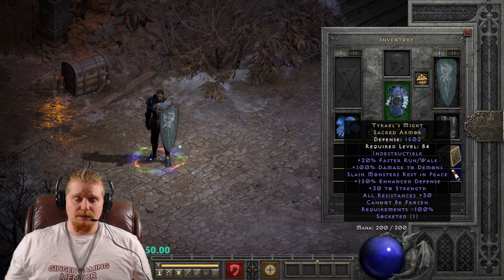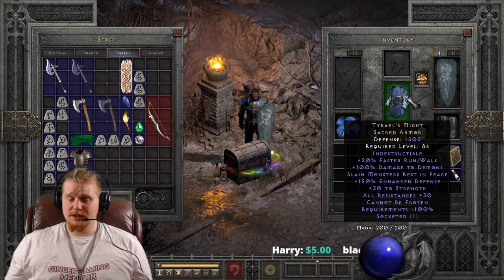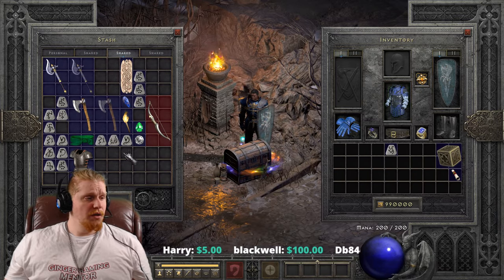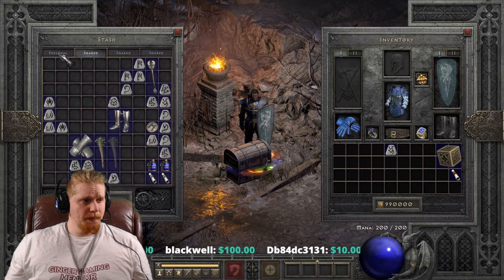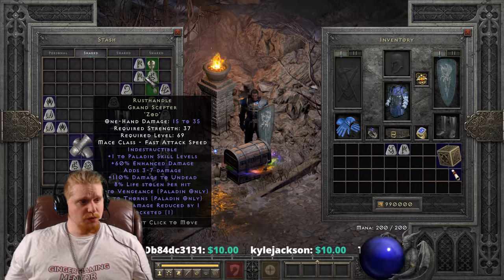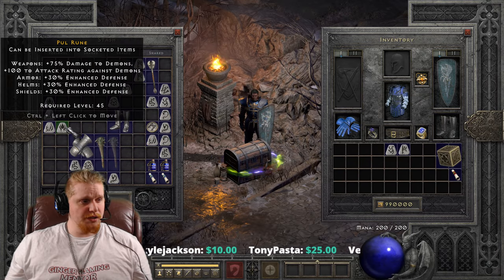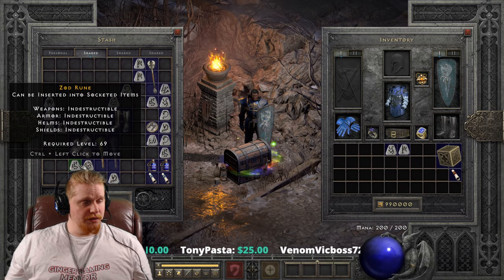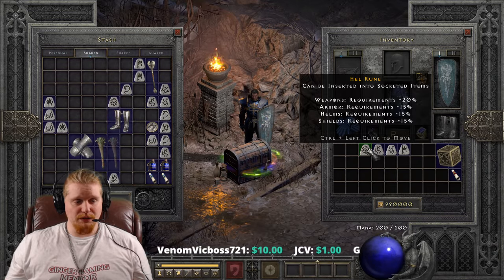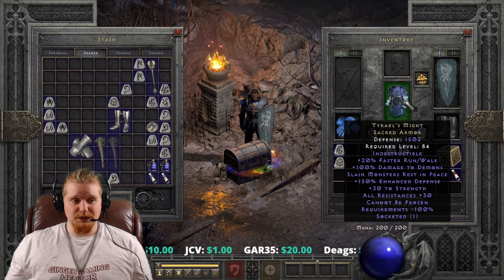It also makes us run faster, which certainly isn't bad. And then to top it all off, it gives us All Resistances 30, which is not super amazing but still kind of nice. You can beef that up even more with something like an Um rune for another 15, bringing it to 45. Or you could throw in a Ber rune for 8% damage reduction. Normally when an item is indestructible you don't put a Zod in there, and you also don't put a Hel rune since it already has negative 100% requirements — so you've literally already got both a Zod and a max Hel rune on this item, which is kind of funny.